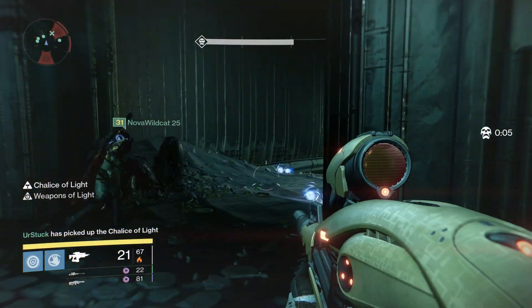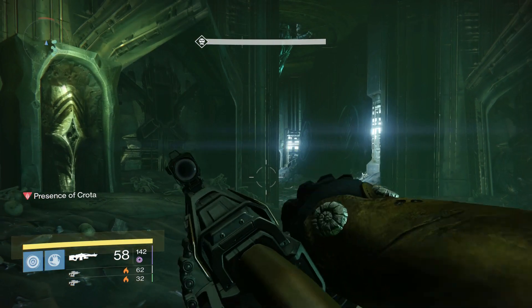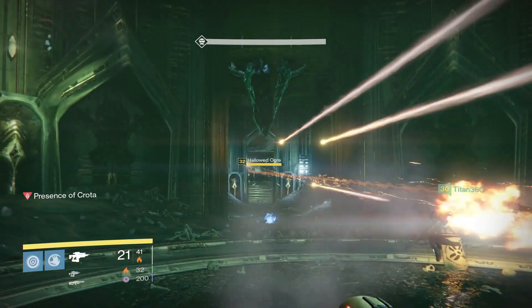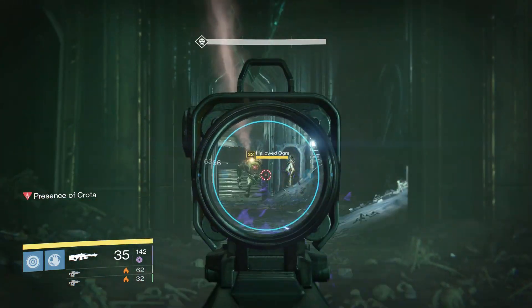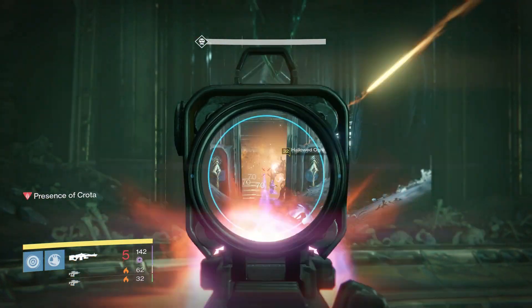Every time he goes to the left staircase, two ogres will spawn in the room, so it is imperative that your fireteam regroups inside the building one floor below where you just spawned — the same place you started for the last fight. Take the time in there to pass around the Chalice and regroup, and soon the two ogres will appear in front of you through the doorway. Just take them out from the safety of your cave and then wait for Crota to move back to the center of the room before relocating back to the top of the staircase.